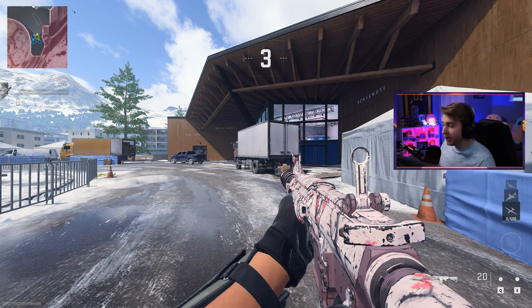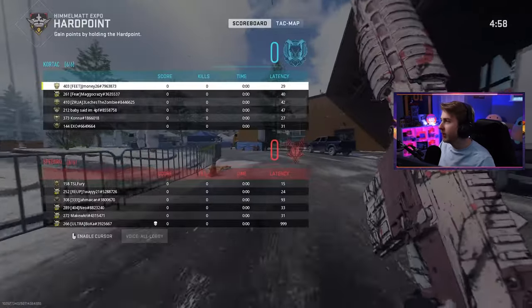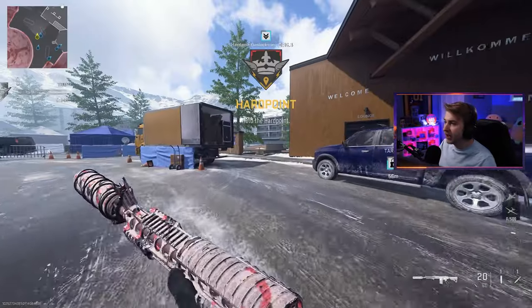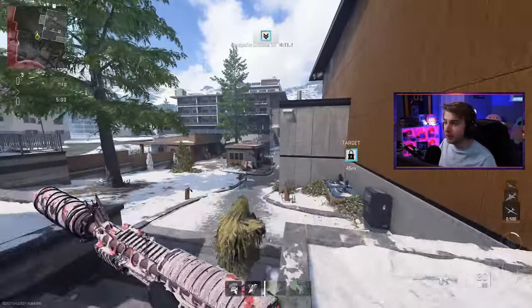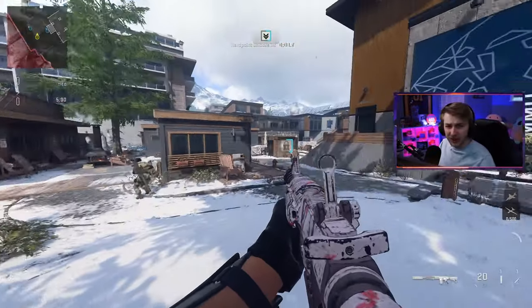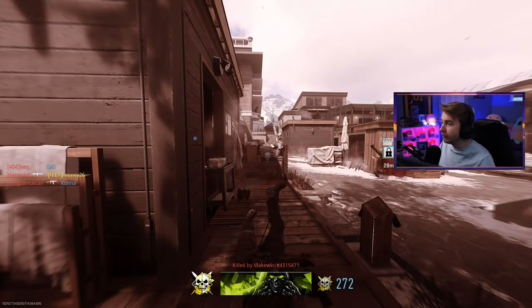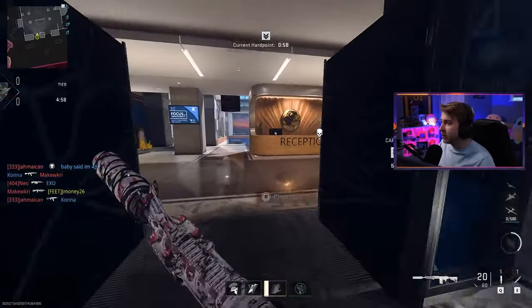So outside of the new camos and weapons, we did get a new map — this is Himmel Expo, something like that. Himmel Matt Expo. I will say this map visually looks really good. This is a good looking map — looks very nice, maybe one of the best looking maps in the game. However, the gameplay on it sucks. It is awful. I've only played like a few games on it, maybe like three or four.